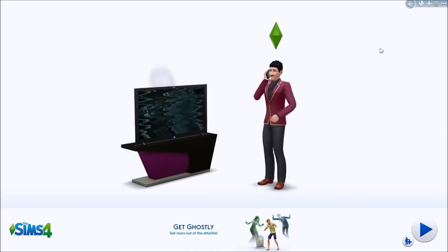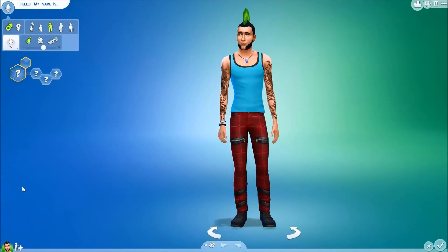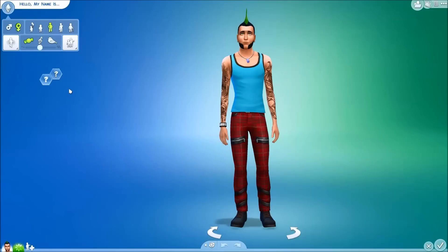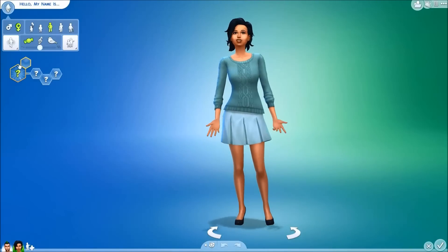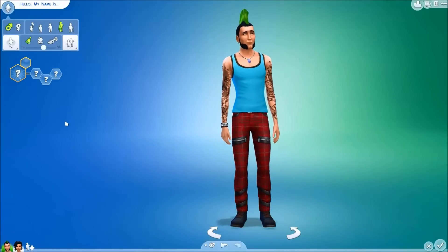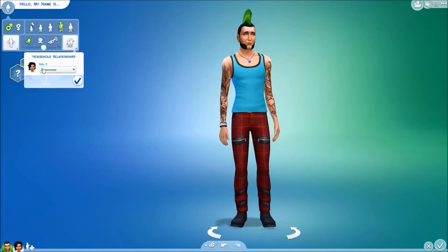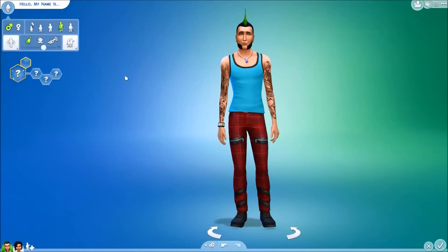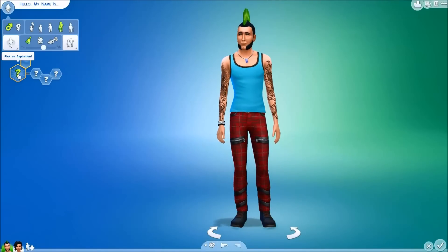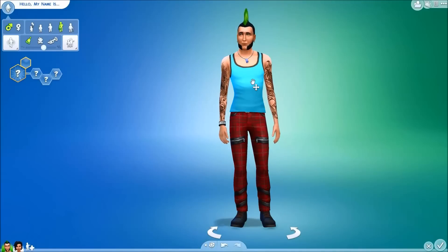The best way to get started — much like the Legacy Challenge — is to start a brand new game. There are three rules you must abide by in Create-a-Sim when creating your starting two sims. Rule number one: you must have two sims, one male and one female. Rule number two: both sims must be the adult age — not young adult, not elder, specifically adult. And thirdly, their relationship to each other must be roommates at the beginning of the challenge. Otherwise, you are free to do anything you want — choose whatever aspirations, traits, and outfits you want, and feel free to use any custom content.